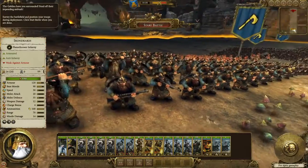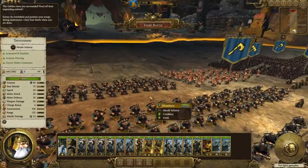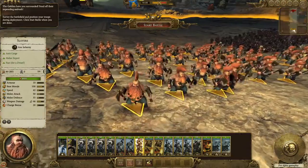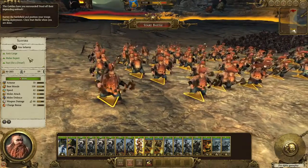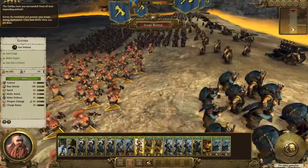Thunderers are kind of like marksmen with good armour piercing ability, useful against heavily armoured units. Quarrelers are crossbowmen as well. Slayers are pretty cool — they're unbreakable, kind of berserkers. If you look at the panel on the side it says anti-large, so they're useful against the big monsters. We're going to get those tore in against those.